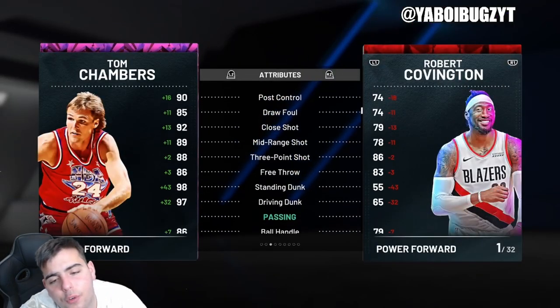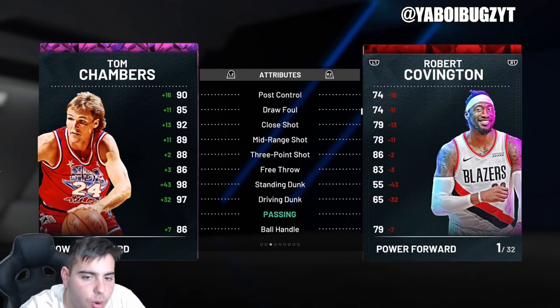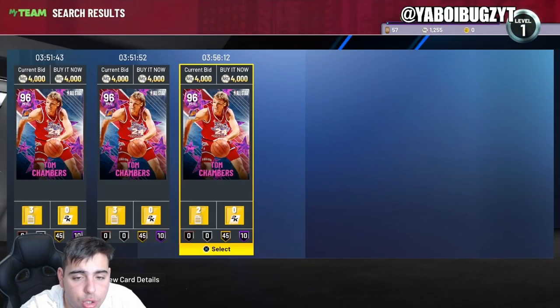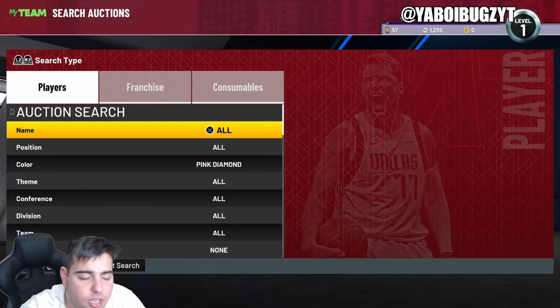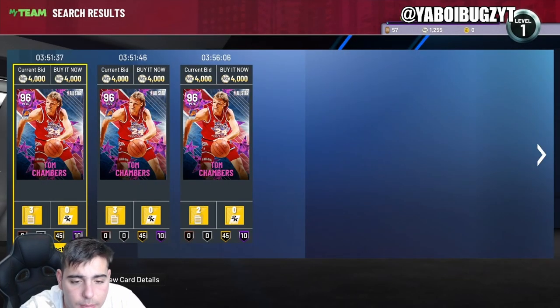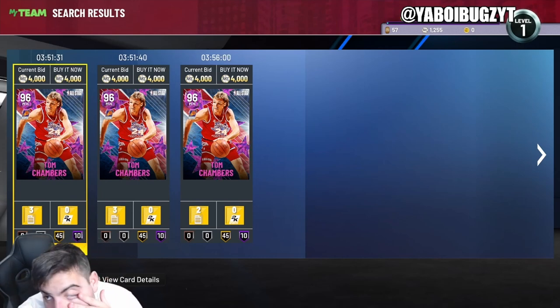He's a pink diamond and he's powerful. If you guys looked at what pink diamonds were selling for last week, the cheapest pink diamond was Greg Odin at around 11,000 MT. Greg Odin's stats are not good compared to Tom Chambers — I see this card going to at least 5 or 6k. Is it a good time to invest now? Not really, it's already too high. But it was a good time to invest when he was around 2,800 to 3k.